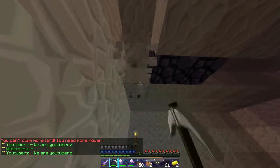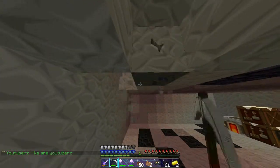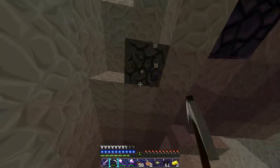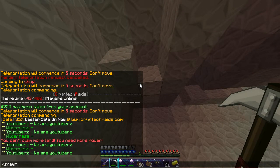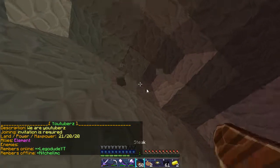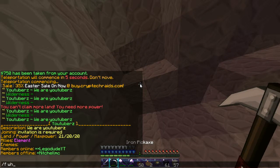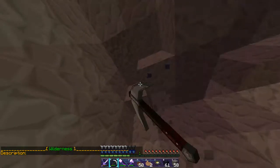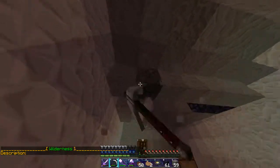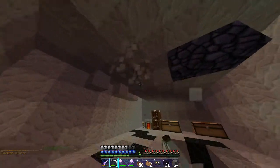We should probably do something about that. I think it's because Evan left — we don't have enough power. Evan's gonna need to rejoin. He accidentally left, I don't know how. Let's do slash F who — Evan's not in the faction, so he left. We have Asian, Coric, Bear — we're in wilderness. We're gonna need to probably just invite him back. We'll see.